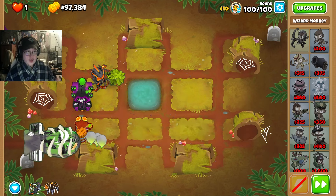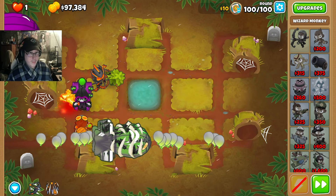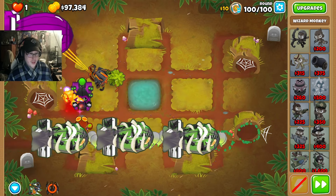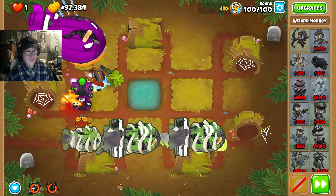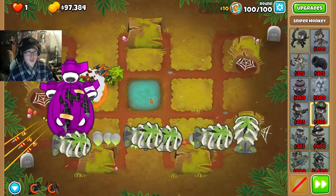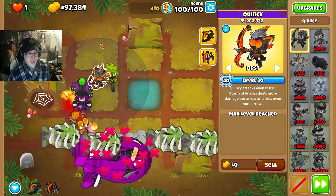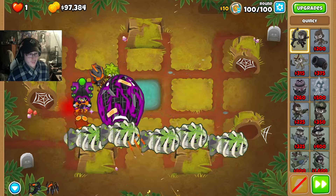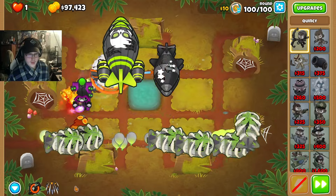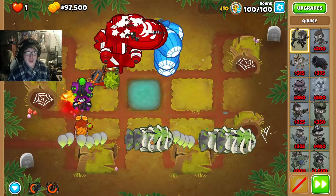Let's get ready for round 100. Open up with a rain of arrows when we can. Then when Quincy starts shooting, activate the rapid fire. Our sniper's going to be weakening it as it's blasting away. Yeah, we should be fine — his positioning is way better. Rapid fire. Rain of arrows — that was kind of poorly aimed, but yeah, we basically won.